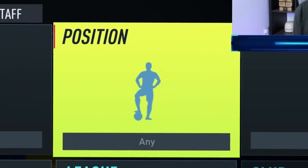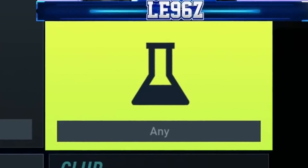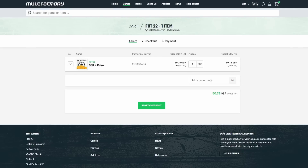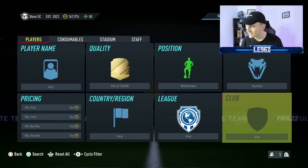Set the quality to gold rare, go over to the position and set it to midfielder, and go over to the chem style and set it to hunter. Just before we carry on — if you do want to buy yourself any FIFA 22 coins, make sure to click the link in the description and check out Mule Factory. Use the code LE5CHEAP.